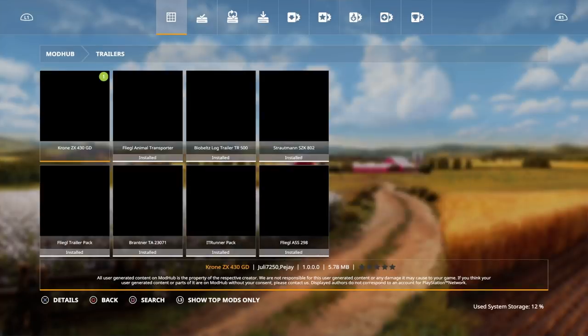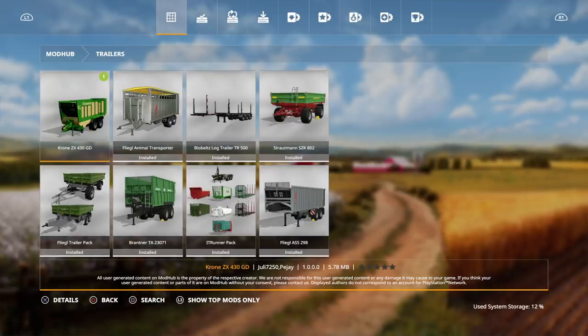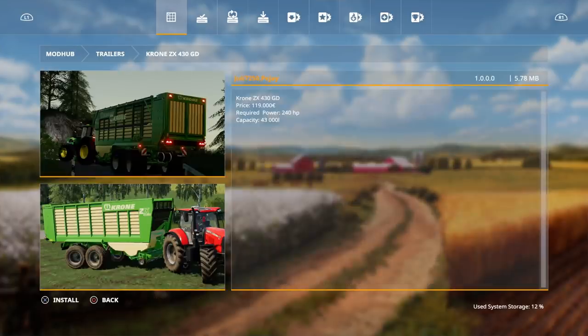Under Trailers we have the Krone ZX 430 GD by Jilly7250 and PJ. As always, if you guys like the mods, go back into the mod hub and rate them — it really tells the modders if you like or dislike their work. The Krone ZX 430 GD is 119,000, required power is 240, and capacity is 43,000 liters. Let's install that.